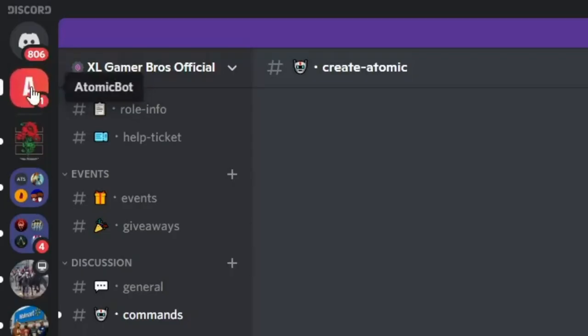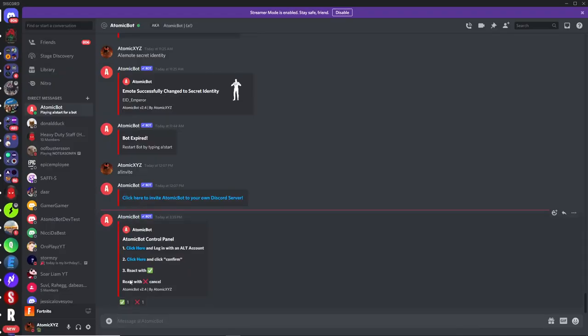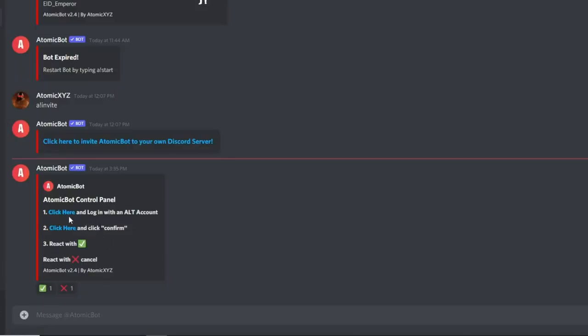Once AtomicBot DMs you, just click on the DM and it'll open up. On this embed there will be two links, and you just want to click on the first link up here.